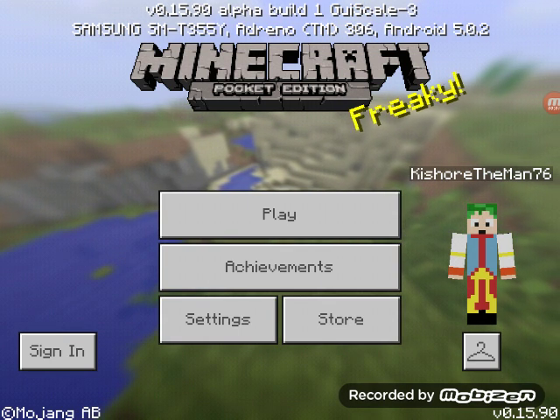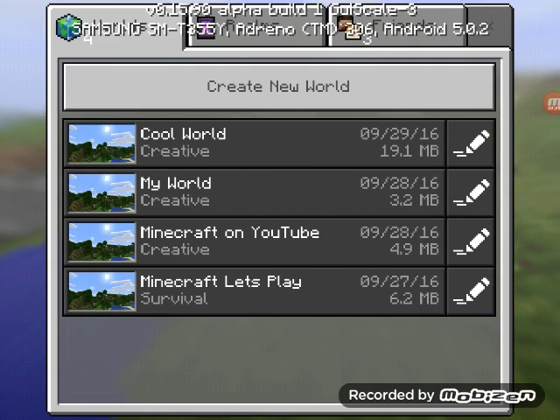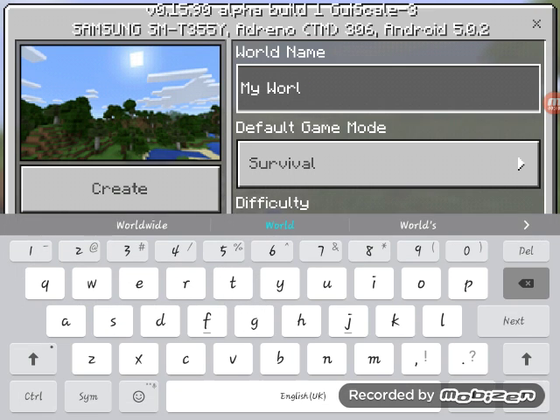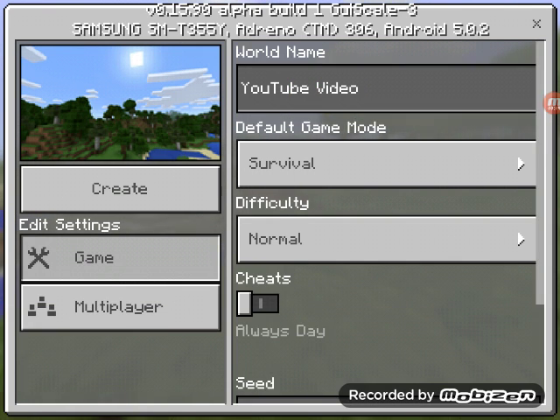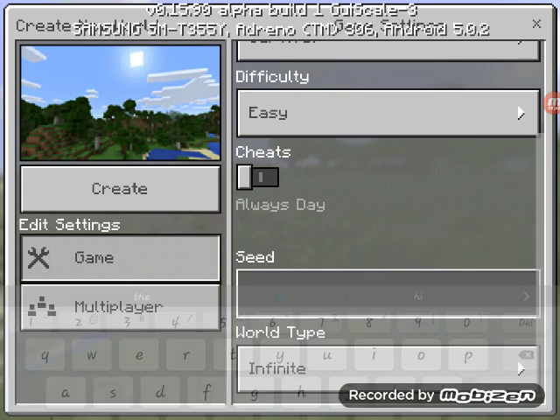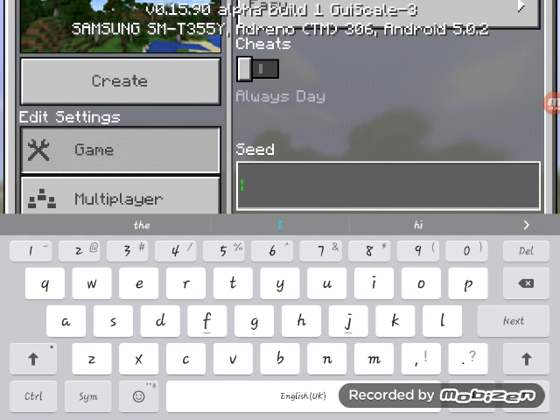Hey guys, what is up! Today we're going to be playing some Minecraft Pocket Edition survival. Let's get started — first let me create a new world. I'm gonna call it YouTube on Minecraft. I'll put the difficulty on easy and make the seed 123456789. Let's create the world.